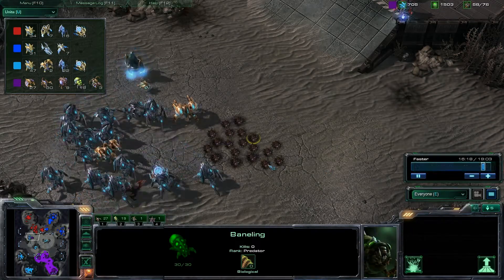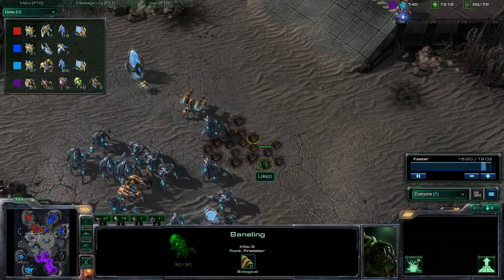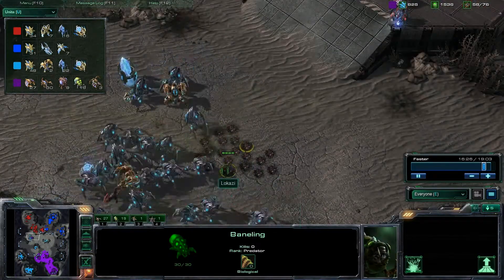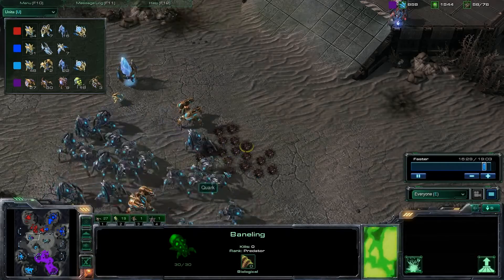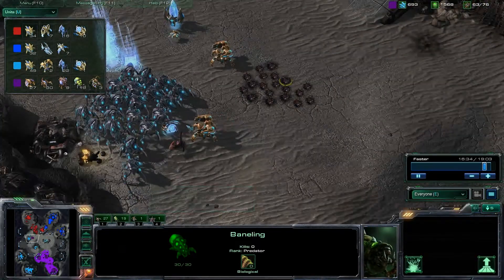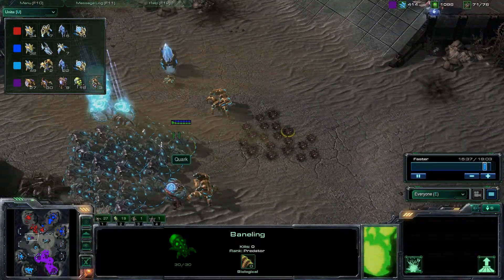Here we are displaying another strong Zerg tactic: burrowed banelings to counter large ground forces. Now the game is developed and both sides know pretty much what the composition of the other army is. The two Protoss players in the north know that the Zerg player is mostly ground, and the Protoss players are mostly stalkers.